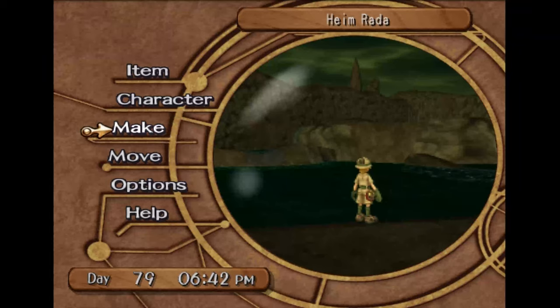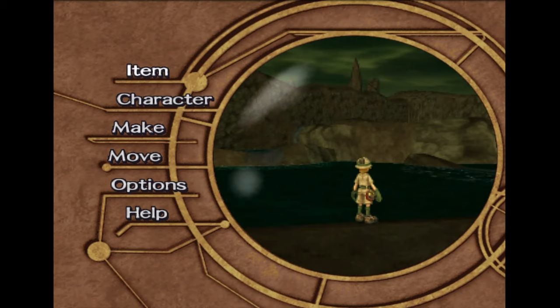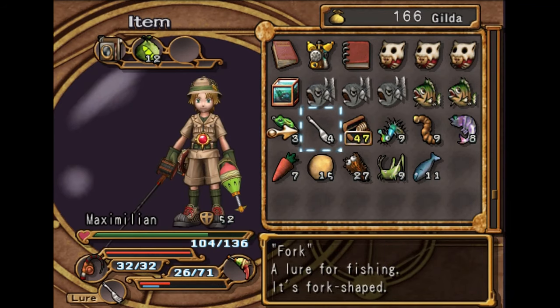Hey everyone, how's it going? It's me, it's Korzak. Welcome back to part 28 of the Dark Cloud 2 Platinum Walkthrough. In this video, we're catching a Berengarian for the achievement, a class of its own.